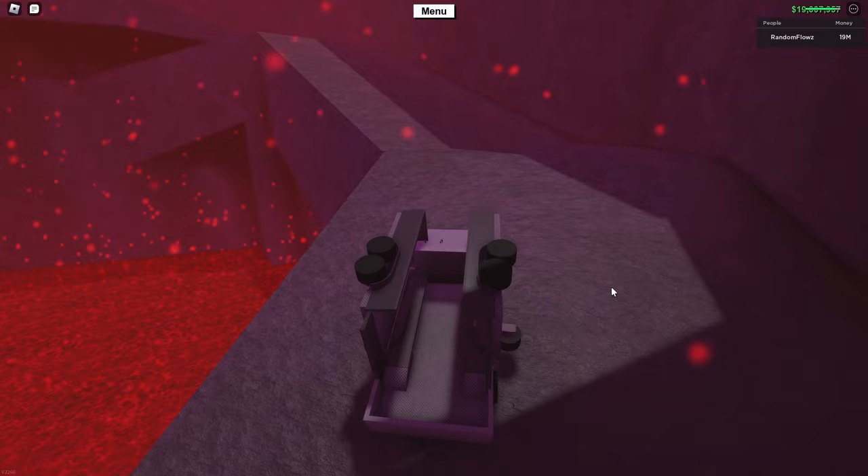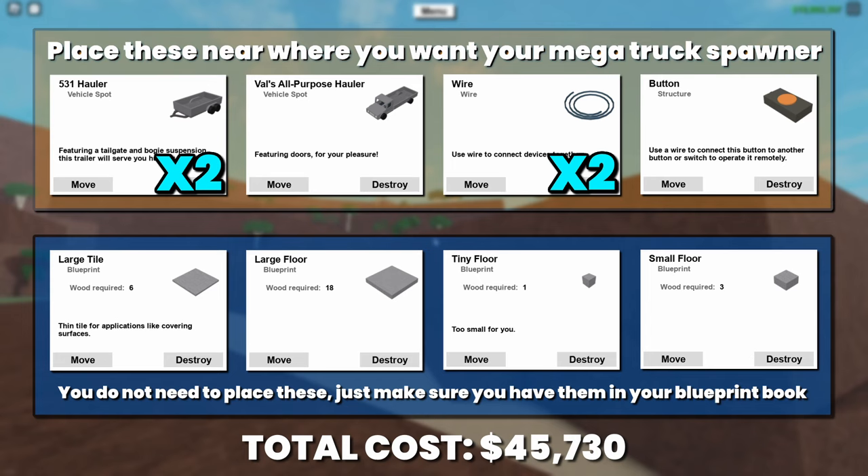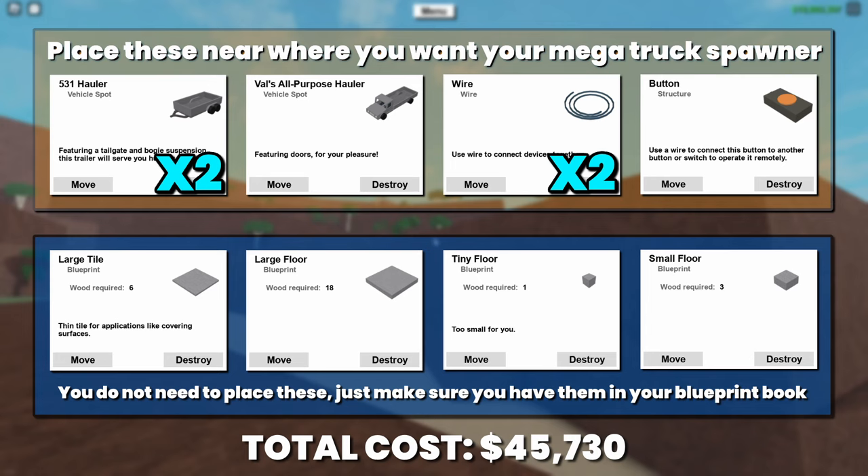Anyways, let's get straight into how you can get a mega truck for yourself. To start off, you're going to need all of the required materials on screen right now. The blueprints, by the way, you do not need to place on your base — you just have to have them in your blueprint book.